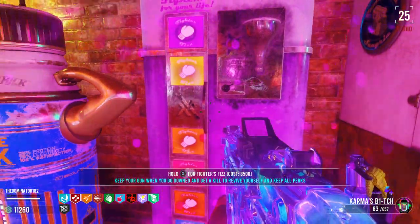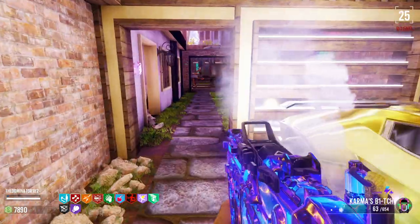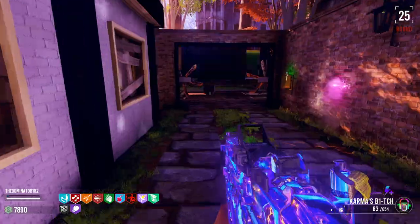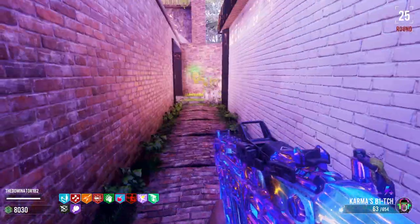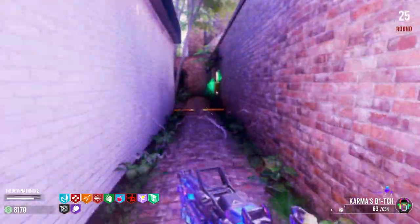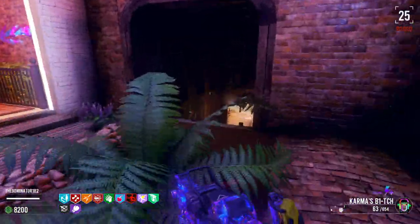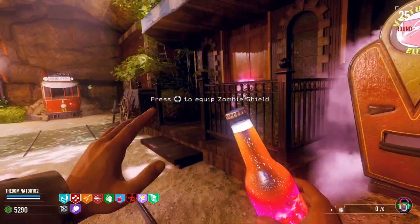Keep your gun when you go down, get a kill to revive yourself, and keep all perks. We're gonna let them break our shield if they want to. The Widow's Wine has trapped a zombie right here — nice! We'll go down here, grab a new shield, and grab Vulture Aid.